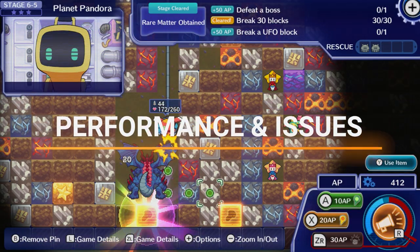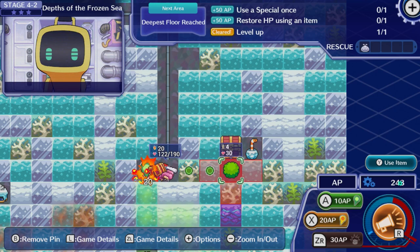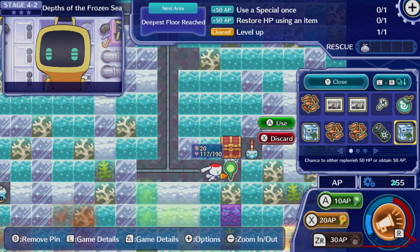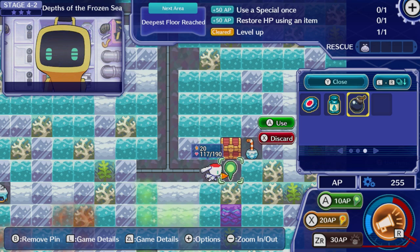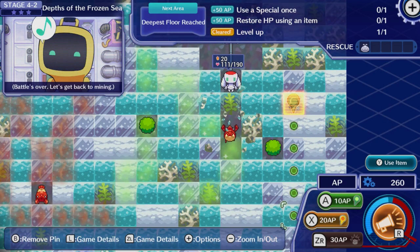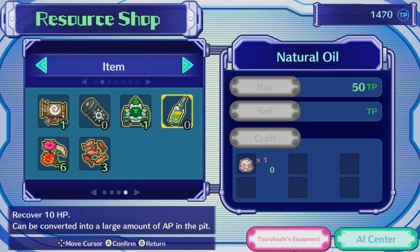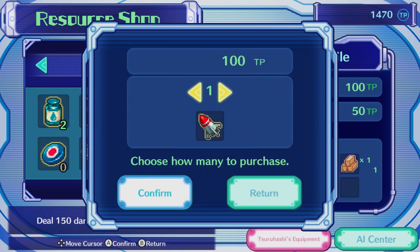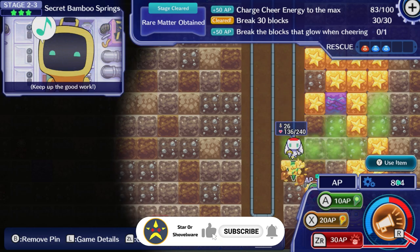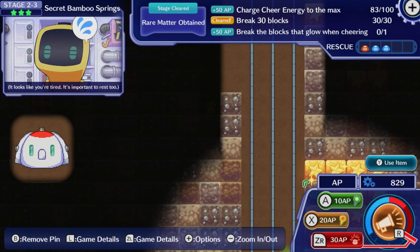I didn't encounter any issues on the performance side of things, with the game running fine in both docked and handheld modes. The RNG mechanics and grindiness are the biggest gameplay issues for me, but aside from this the game's HUD also proved somewhat problematic, mainly due to it being pretty huge and obscuring the view of your cursor in the corners, though you are able to zoom the camera out to alleviate this. I'd also say that despite being able to craft new attachments, I didn't feel like there was any real sense of progression — successfully completing levels felt more down to my own skill rather than unlocking stuff and becoming more powerful, and due to this I can't really say I had any real drive pushing me to complete the next level, other than to progress the storyline.